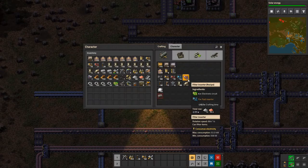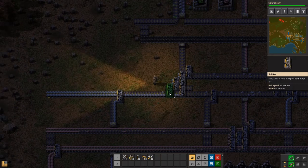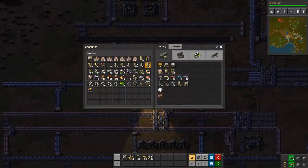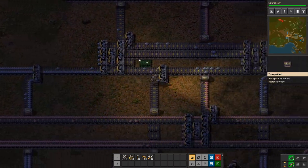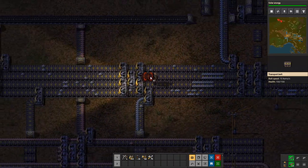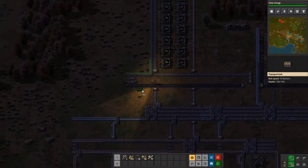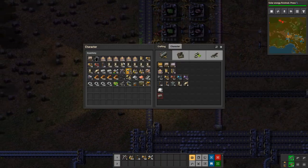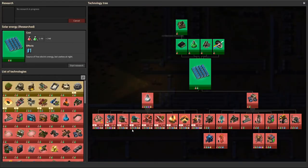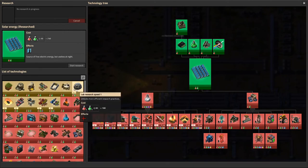We rebalance it here. They also need to fill this spot up as well. And here's our green circuits. Solar energy is finished — next we will upgrade lab research speed.